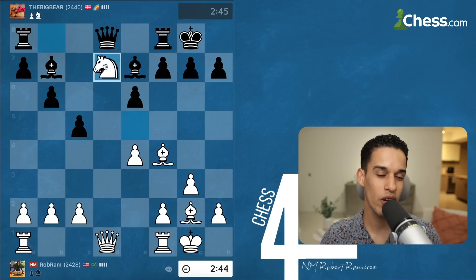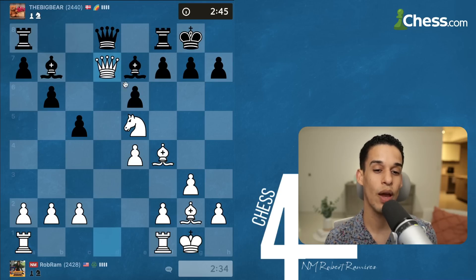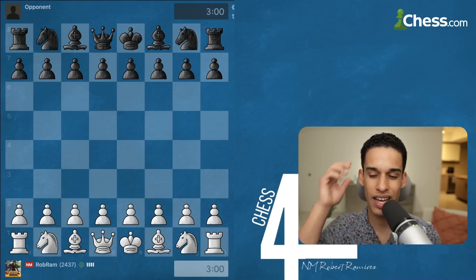My opponent — a 2440 player — simply blundered. Should we take the free knight with the knight or with the queen? Any day I'll take with the queen because I'm going to be up a piece and I want to simplify the game. Up a piece, there's no way they're going to come back from this — so that was a quick game.